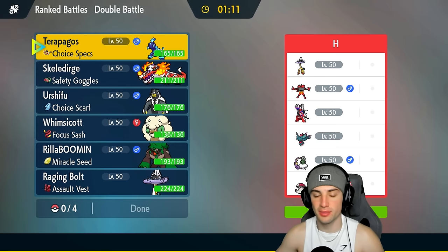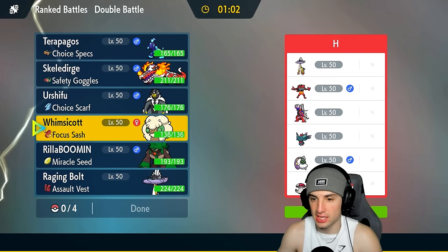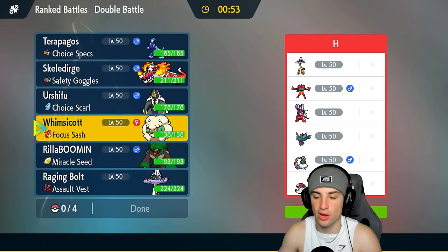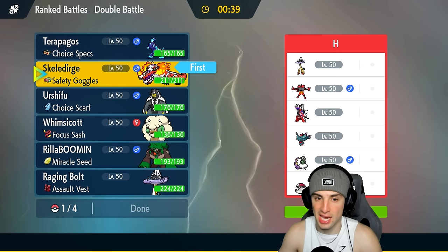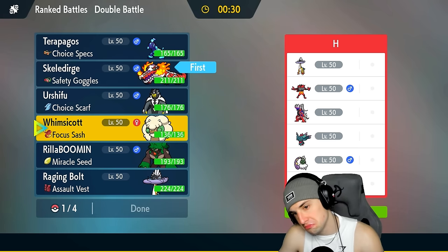Second match coming up — we're going up against another sun team. This time we're not making the same mistake: we're going to save Terapagos for taking out the sun. They have Incineroar, two Proto Synthesis Pokémon with Flutter Mane and Raging Bolt, Tornadus, and Amoonguss. Skelly Dirge could be a solid lead, and it actually counters Koraidon pretty well — Fire moves are not very effective, it can't be hit by Collision Course, and no Fake Out either.